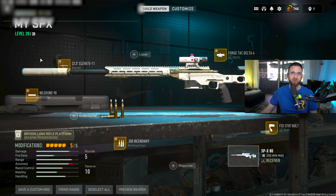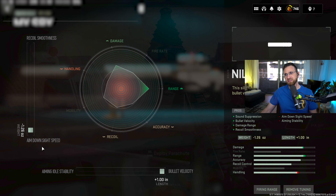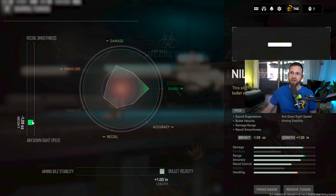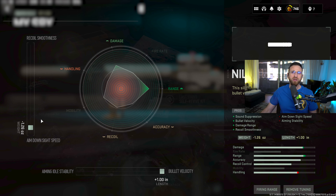I'm going with the mil sound muzzle because it helps out with bullet velocity. The mil sound is tuned for aim down sight speed, pretty much all the way down — but not quite all the way down, because if you go too far you start losing recoil. So keep it roughly around negative 1.26 ounces.